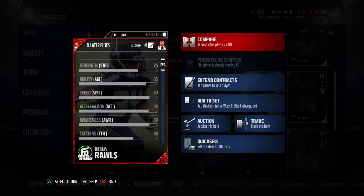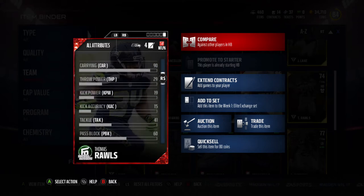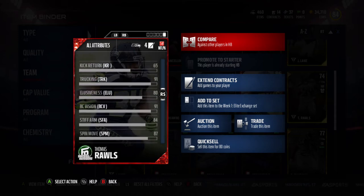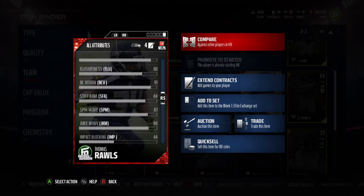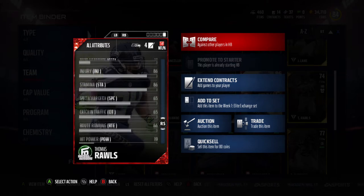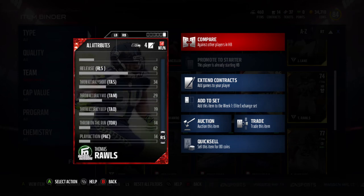75 Strength, 85 Agility, 89 Speed, 88 Acceleration, 89 Awareness, 90 Carrying. He also has 87 Jumping, 91 Trucking, 91 Ball Carrying Vision, 84 Stiff Arm, 88 Juke Move, 87 Spin Move. And he also has decent route running at 66, and 62 Release.